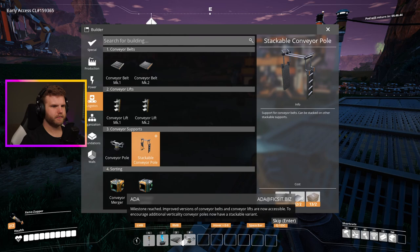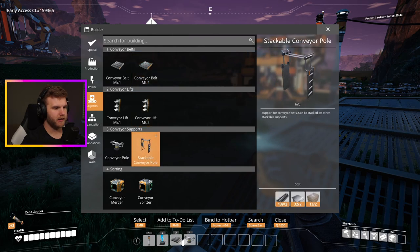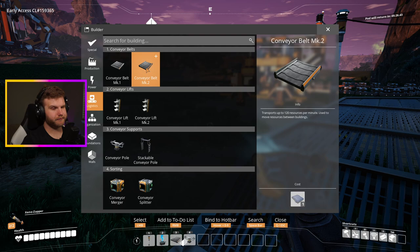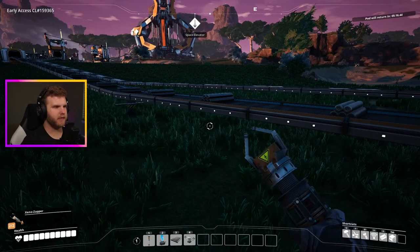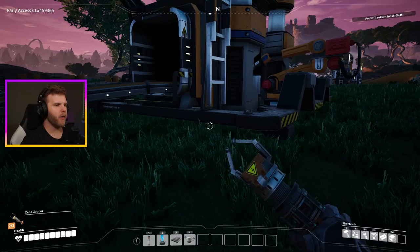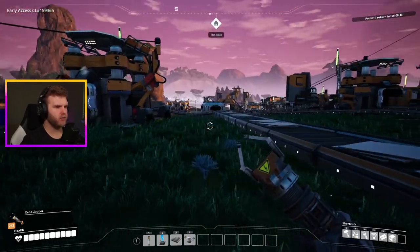What do we need for Logistics Mark 2? Reinforced plates for Mark 2 conveyor belts. Stackable conveyor supports can be stacked on other stackable supports - interesting. We also have conveyor lift Mark 2 which transports up to 120 resources per minute, doubling the speed of everything. But it costs an insane amount of reinforced plates to upgrade the whole system.